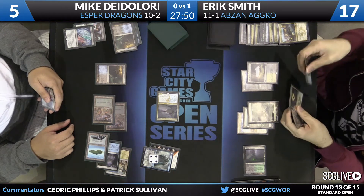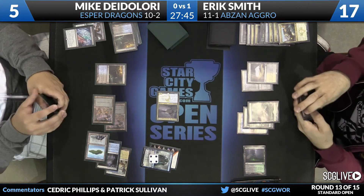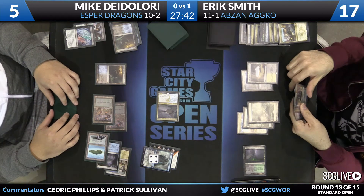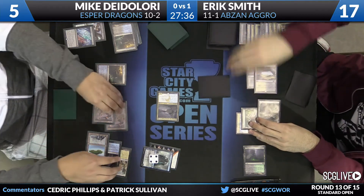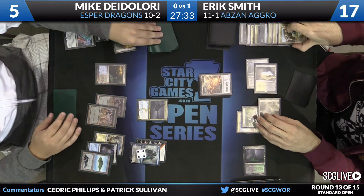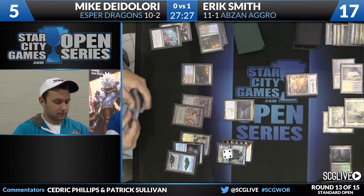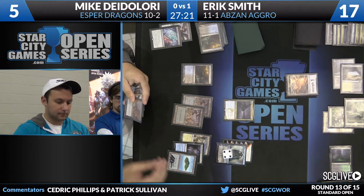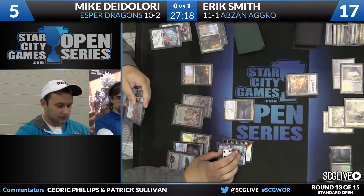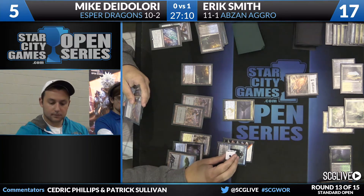The mana is still tied up from Disdainful Stroke. Cards available to flash back: Crux of Fate and Foul-Tongue Invocation. Pretty good right now. Smith might be thinking Sorin. Looks like he's thinking Den Protector face-down on Megamorph. DeLaurie will take a draw. He picks up Hero's Downfall, and the leftovers in DeLaurie's hand are no joke — they are pretty good. Nothing to be upset about.